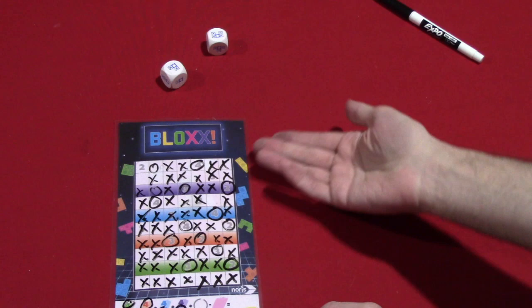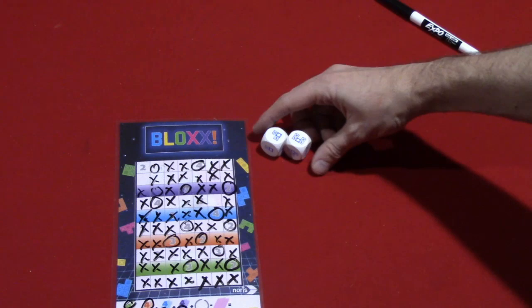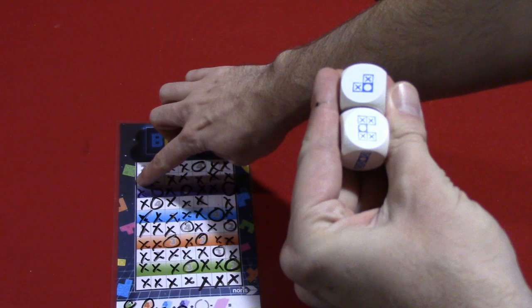So if this was the situation at the end of the game and these were the two dice that were rolled, I would have these two shapes here. I would not be able to fill those in — I only have at the top of my grid these two spaces here, so neither of those shapes would fit.